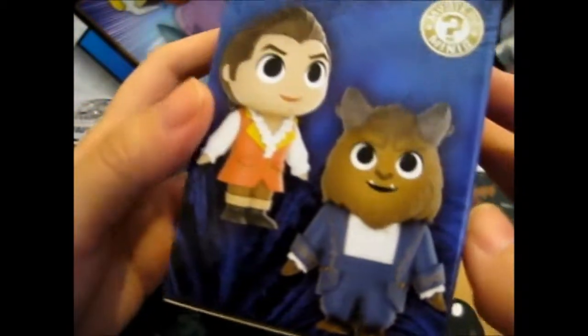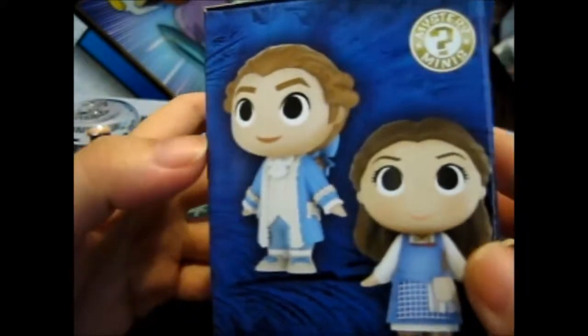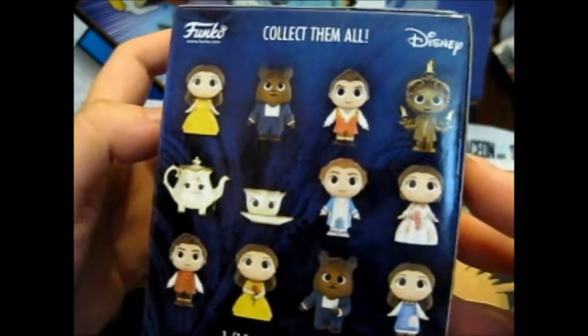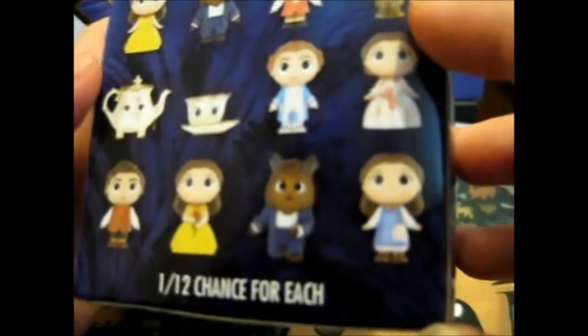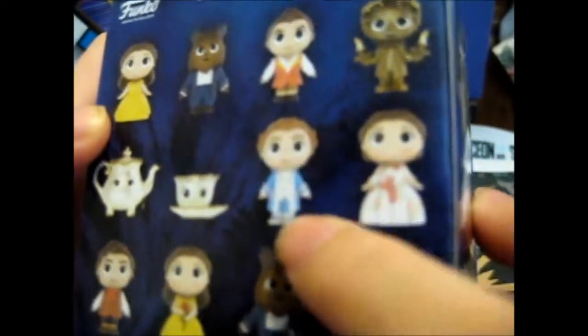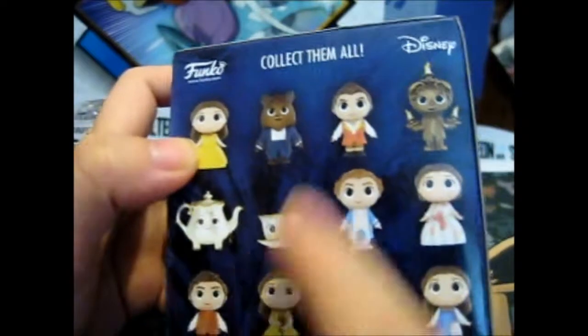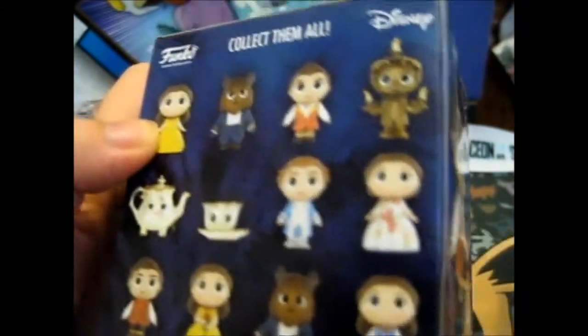Let's look at the box. Beauty and the Beast vinyl figure — Mystery Minis. Collect them all. So Lumiere, would that be Cogsworth maybe? I'm not very good at this. At least I know Belle, Beast, and Teapot, and Mrs. Potts and Chip. At least I can tell who they are. Because that's another Belle — because otherwise I'd be sad. Let's see what we get.